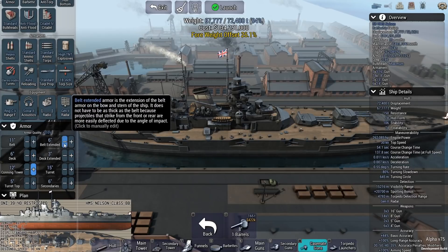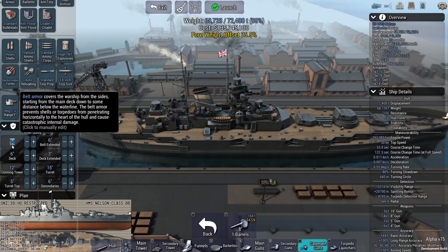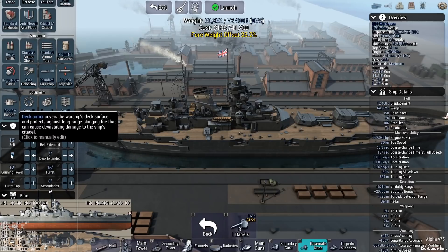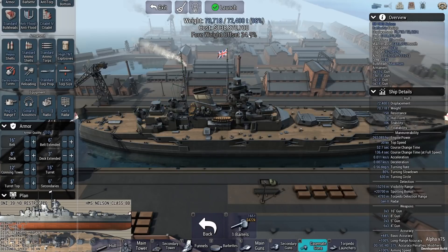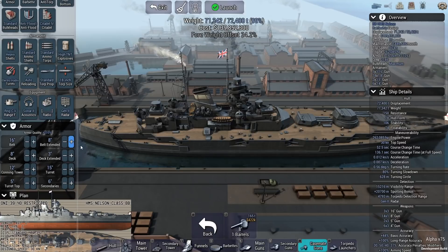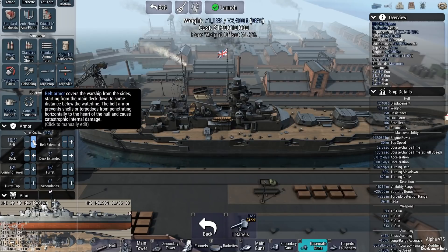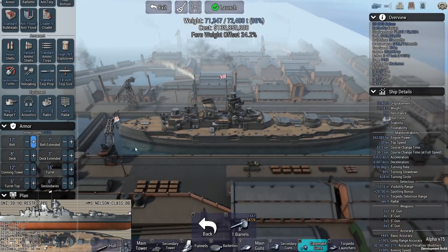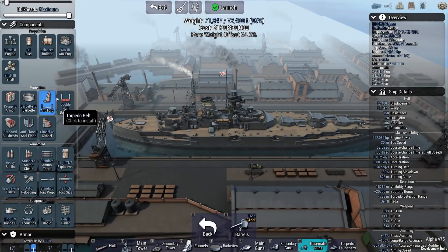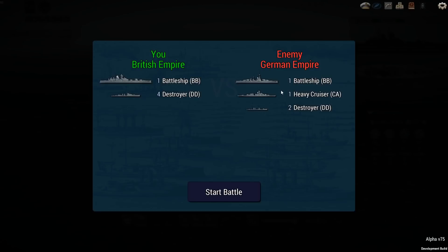I'd rather protect my turret than much of anything else. I'm going to get a little more belt armor — let's see if we can get it up to maybe 16, maybe eight inches on the deck. That actually brings us into a better range with the weight offset on the front too. I am still pretty concerned about accuracy — I don't know what kind of accuracy we're going to have. I'd rather put a little more on the belt itself. Okay, I don't know how this is going to go but we're going to give it a try. We've got 30 knots of speed. Let's dive in.